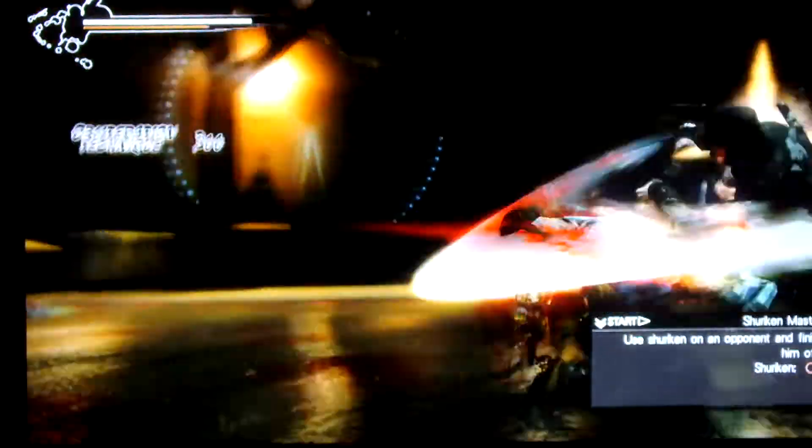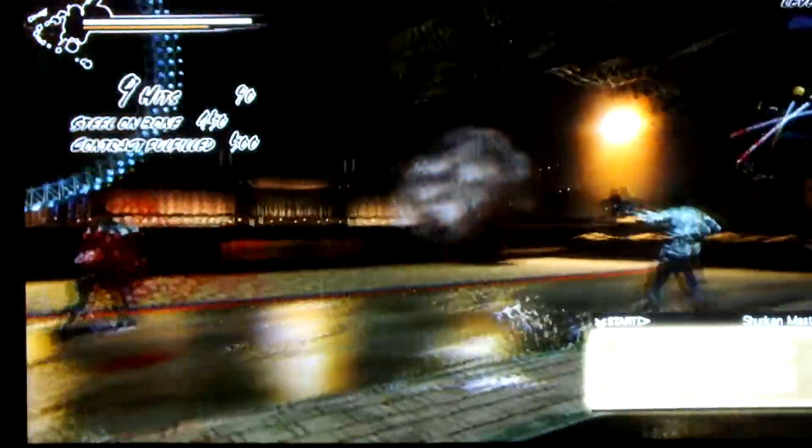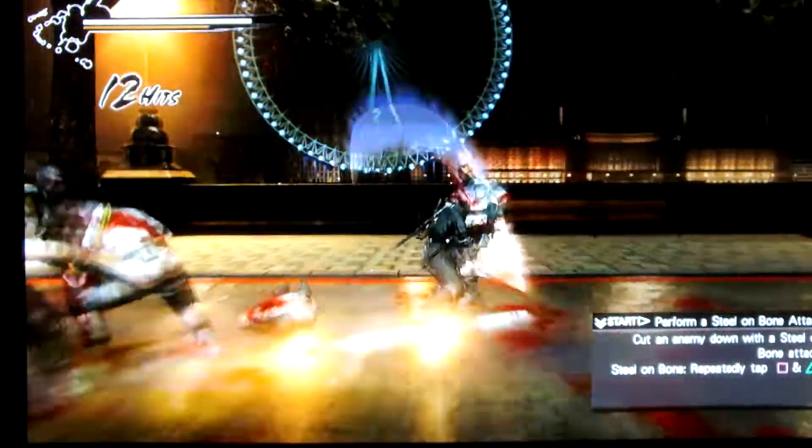You've got like your SS and your SST probably — actually, you probably don't even have that one. You don't have your Izuna drop, you just got shurikens. You don't have your bow, you don't have ultimate technique, no ninpo — even though you have to use the meter.